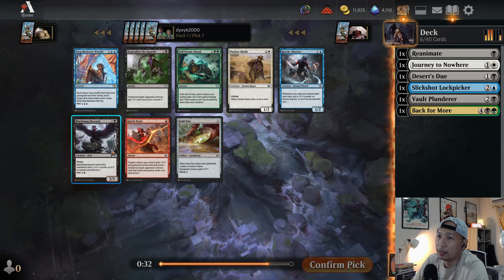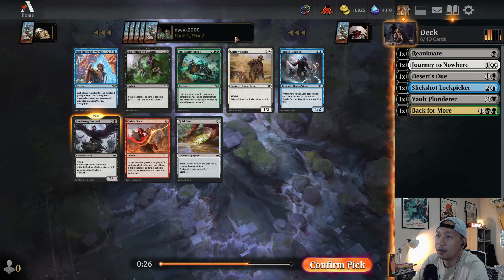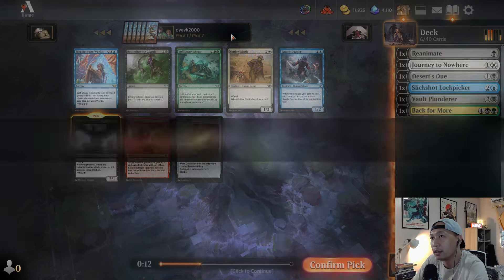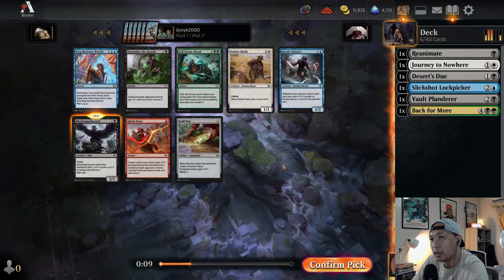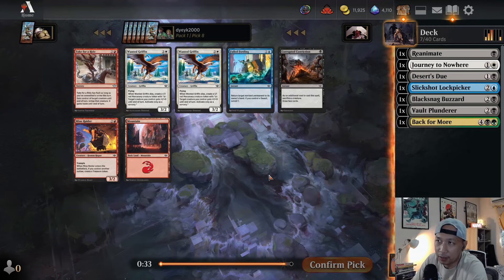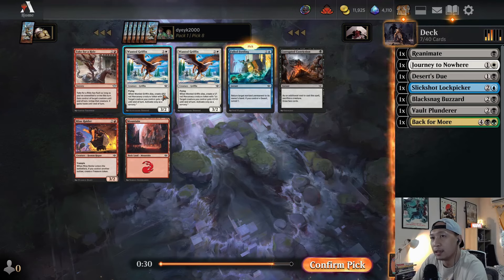I'm a bit confused about this table right now. As I said at the start, you're trying to read the table — ideally the colors are equally distributed. We haven't seen any red cards that I'm excited to pick, so I have a feeling the people to our right are in red. We've seen a lot of green and then a smattering of white and blue. So I'm going to continue picking black cards, hoping to understand what this table wants us to be doing.